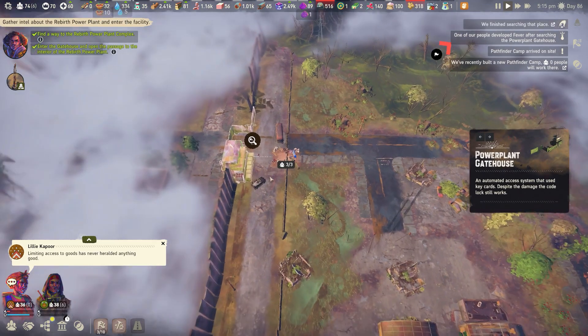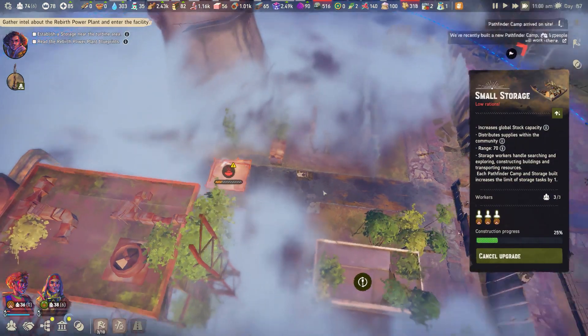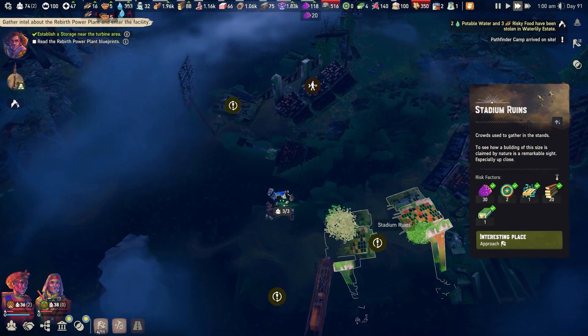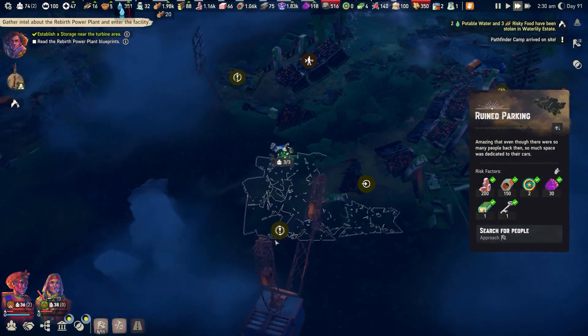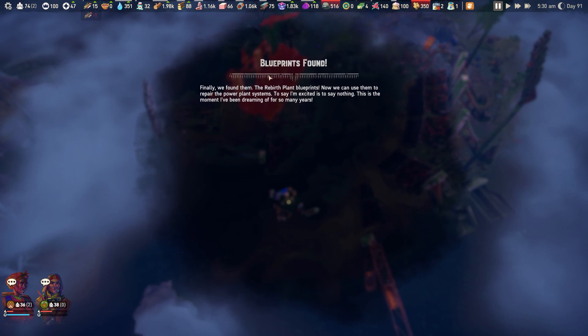Once you've got the keycard you can get into the power station area, and you'll need to do a couple of things. Firstly, you should set up a permanent storage base in or near the power station since you'll need people there to work. Secondly, you'll need to find the turbine blueprints, which will appear in three more randomly marked locations on the map. Once this is all done you'll be close to repairing the power station, but you'll first need to locate power cells to repair the turbine.